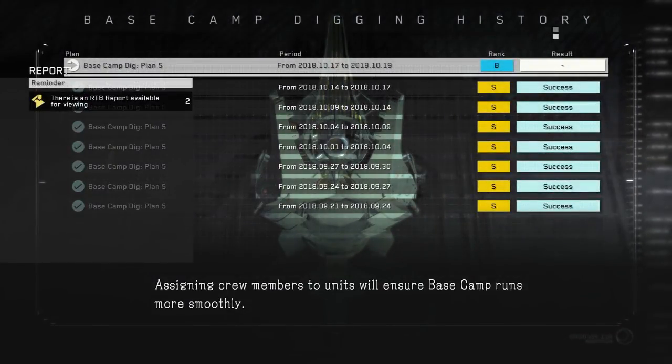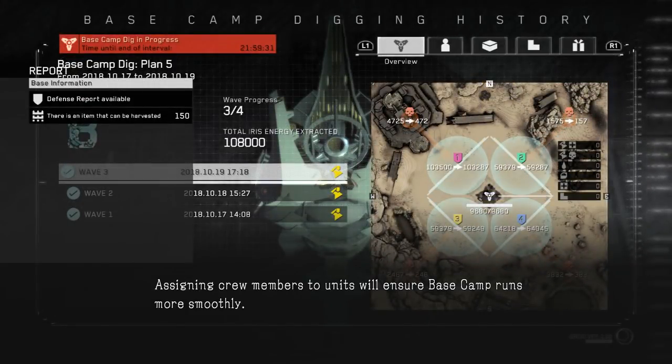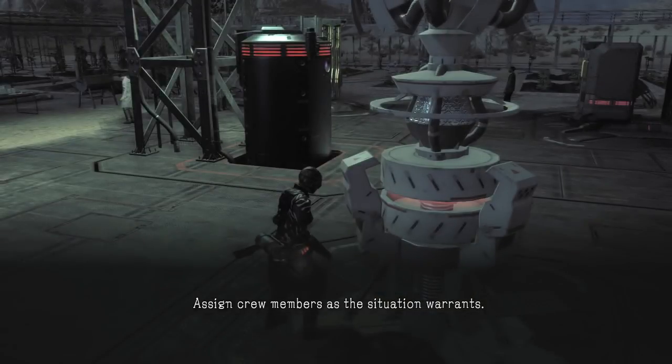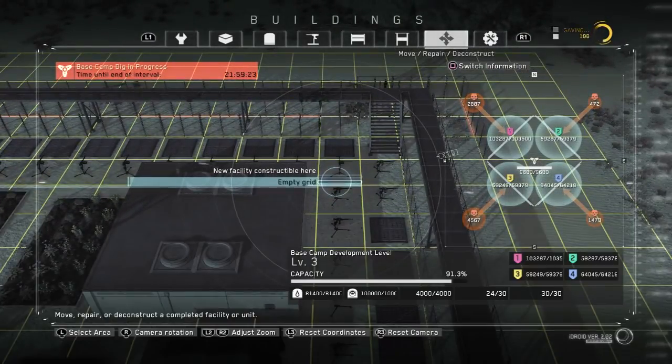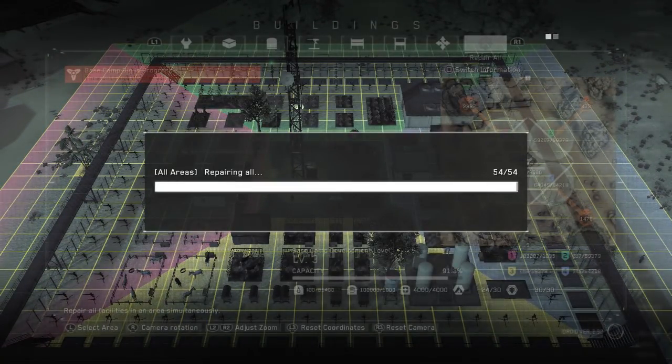If you go to your base dig history you can check to see if you lost anything. On this wave that just passed I didn't lose anything — you'd see red numbers there if you did. That's good, meaning I don't have to replace anything. All I need to do is hit repair all, using just a few iron and a few pieces of wood, and it's good to go for the next wave.